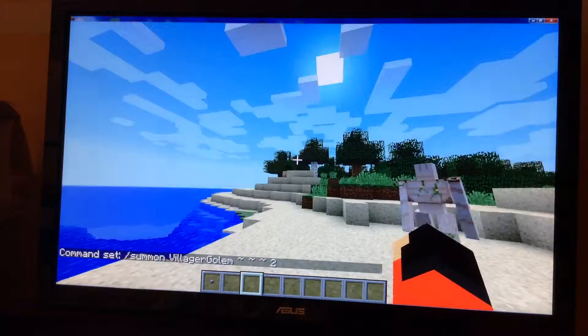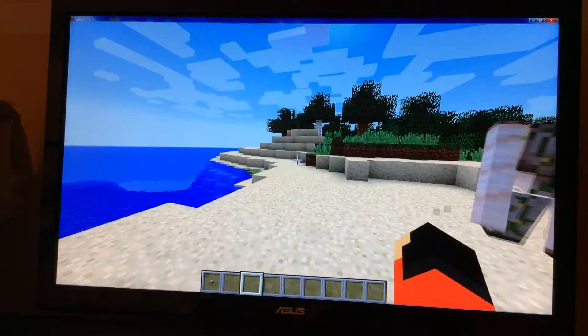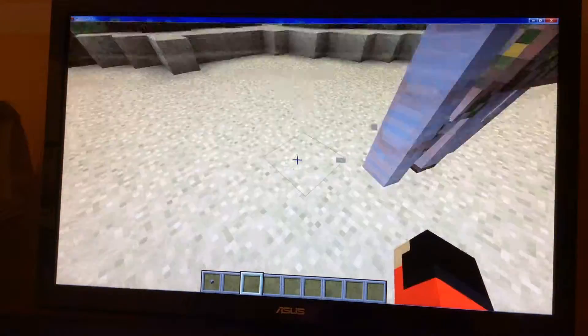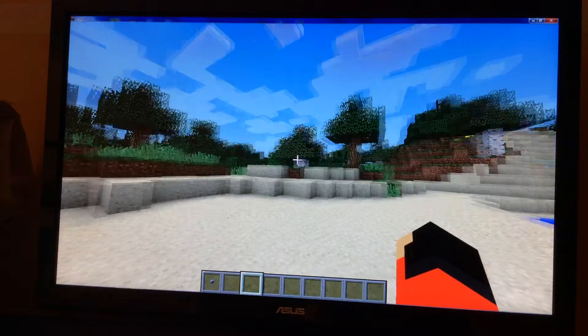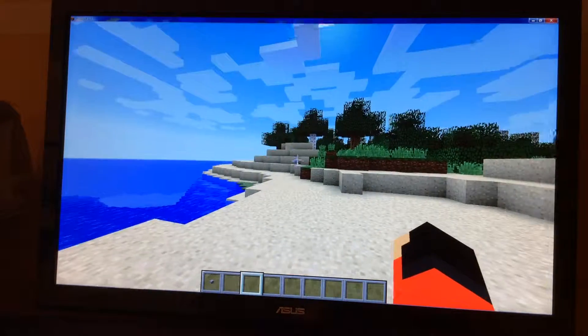That is how you get iron golems in Minecraft via command block — in that one place, in that one spot when you are summoning them. Check out other videos on other people's channels on how to summon them in different coordinates.